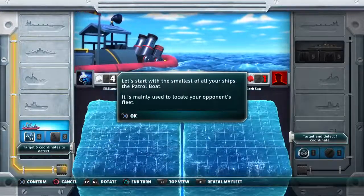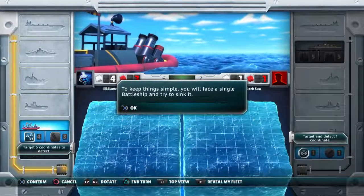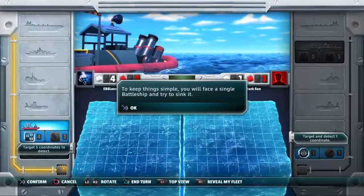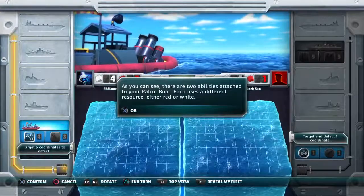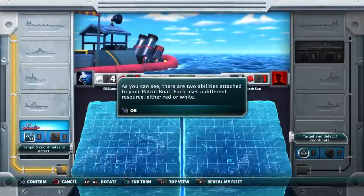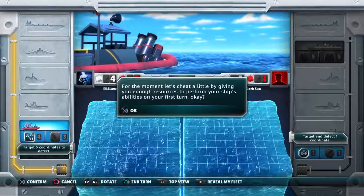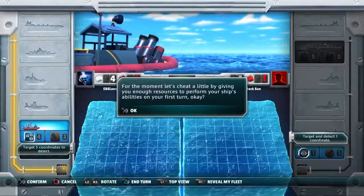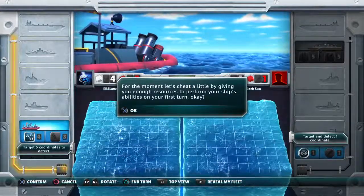The patrol boat is mainly used to locate your opponent's fleet. To keep things simple, we will face a single battleship and try to sink it with a patrol boat — that thing is tiny! As you can see, there are two abilities attached to your patrol boat. Each uses a different resource, either red or white. For the moment, let's cheat a little by giving you enough resources to perform your ship's abilities on your first turn.